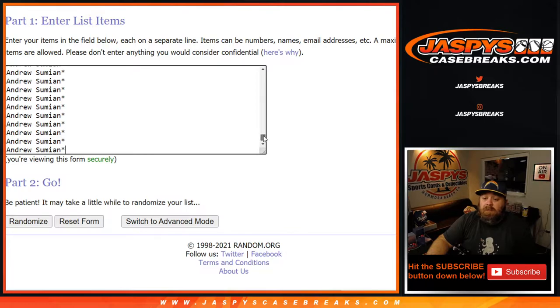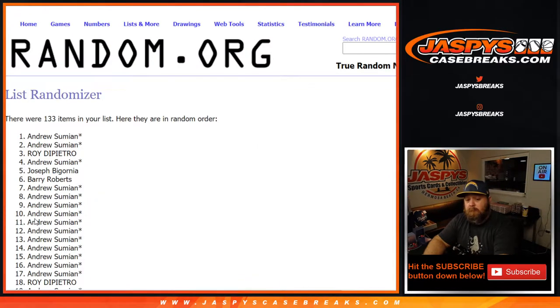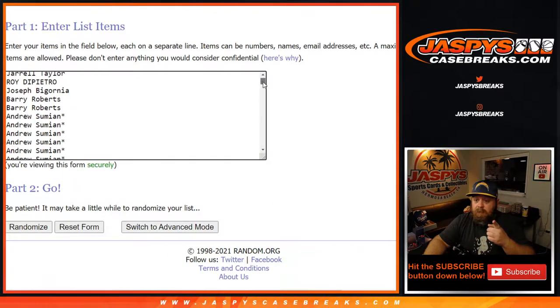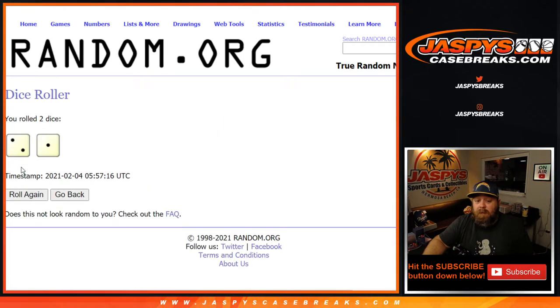So now you can see from Andrew back all the way up to Andrew. If I randomize this one, it should give me 133 spots as well. There you go — 133. So we're going to go back so that it's the original list from Andrew Heerman all the way down to Andrew Sumian. Dice roll for both lists to randomize and pair them up.